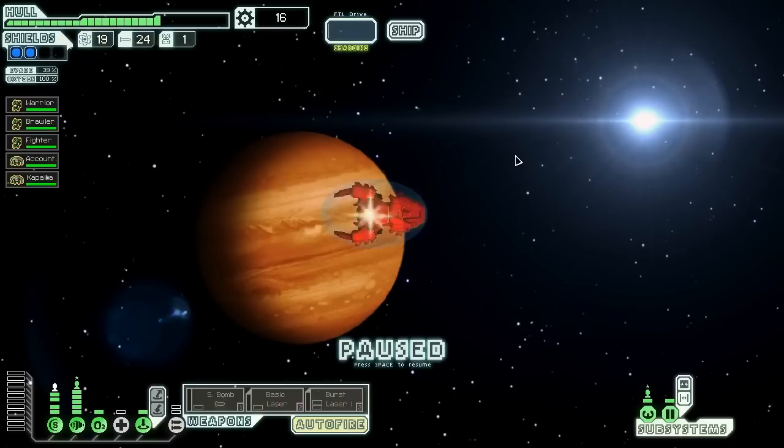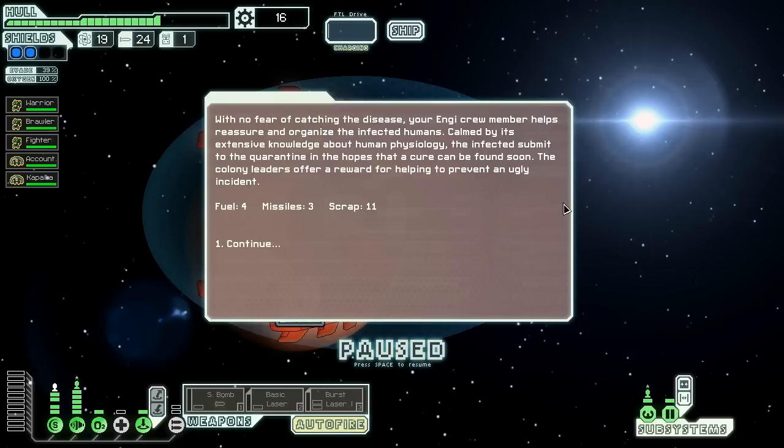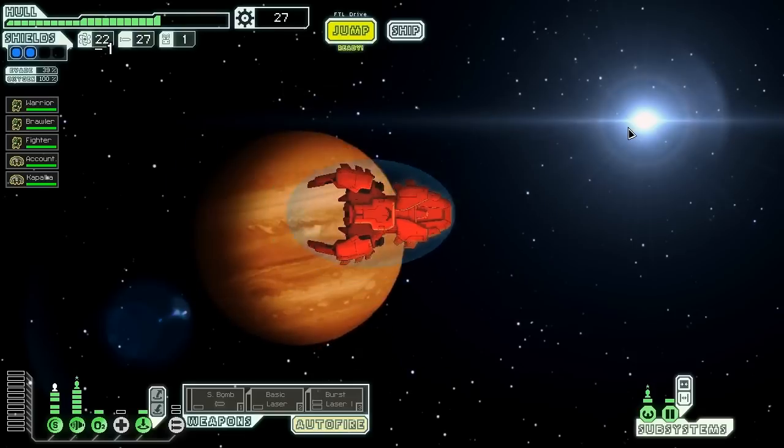We locate the source of the distress call — a nearby human mining colony. An unknown disease has spread virulently amongst the workers. They're trying to set up a quarantine but lack any enforcement and a riot seems likely. Let's send our Engi down to calm down those infected. With no fear of catching the disease, our Engi crew member helps reassure and organize the infected humans. Using its extensive knowledge about human physiology, the infected submit to the quarantine in the hopes a cure can be found. The colony admins thank us for helping — giving us four fuel, three missiles, and 11 scrap. Kind of a pitiful scrap reward, but we got some nice fuel and missiles. It's hard to say no to free resources.